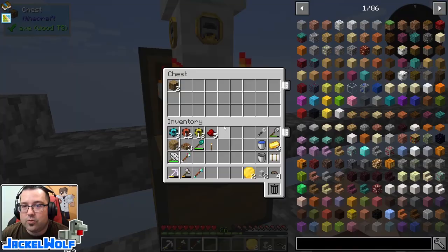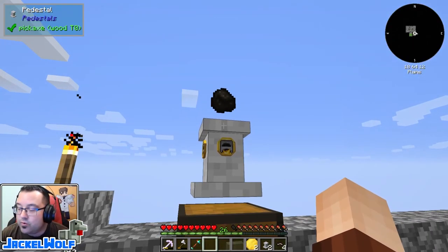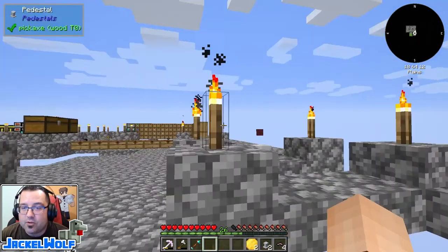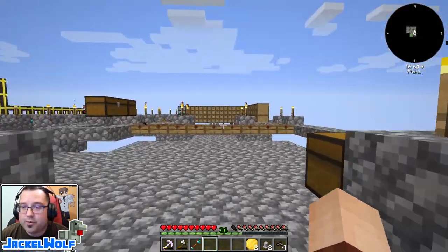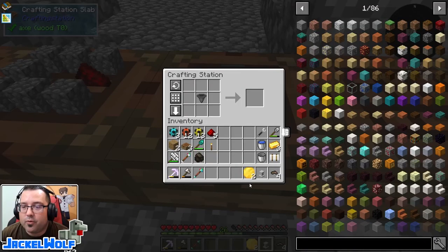We got one piece of charcoal. Something to keep in mind though — there is only space for one item in this pedestal, it will not hold multiple items. So we need to get items from this pedestal out to another storage right away so we can smelt additional items. To do that, we're going to set up another pedestal and craft an export upgrade.